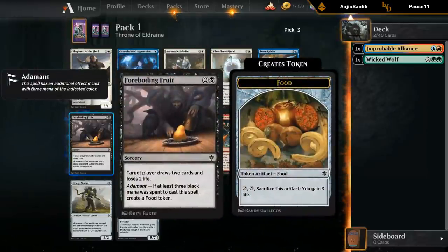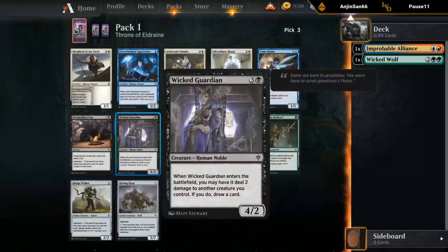Wicked Guardian — four mana, four two. When it enters the battlefield, it deals two damage to another creature you control, and if you do, you draw a card. So you want to have a lot of three-toughness creatures. It's a May ability, so worst case it's a four mana four two, which isn't an exciting stat line but not the worst. If you have three-toughness creatures you get to draw a card. Seems okay but it's a bit of a build-around.